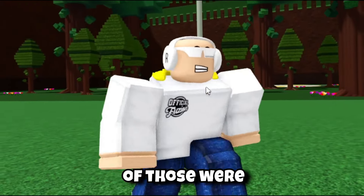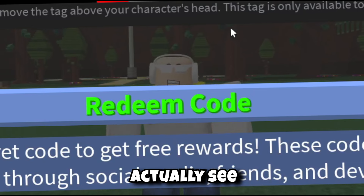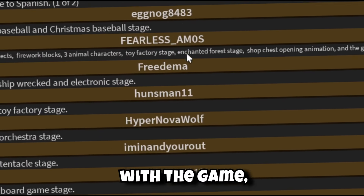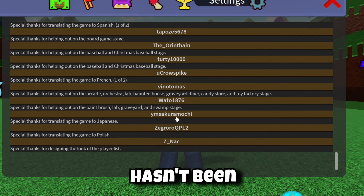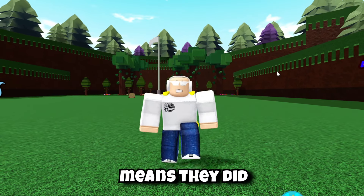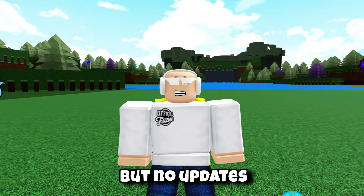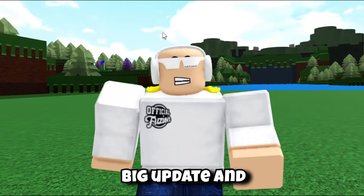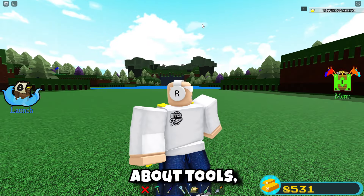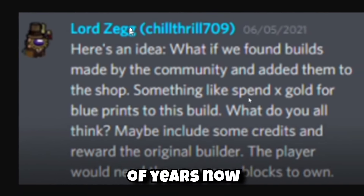This was way before even the Halloween update dropped — you can see this person, this person, and this person all got the contributor rank, and there may have been even more. For those who don't know, you can see all contributors inside the settings tab. None of these players have been credited in the game yet, which means whatever they worked on hasn't been added yet, but they did get the contributor role — which could explain why the testing server keeps getting updated with no updates dropping. They could be working on a big update and potentially even a new tool.